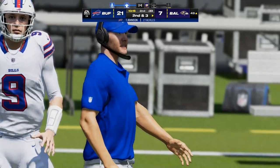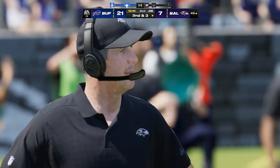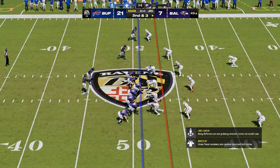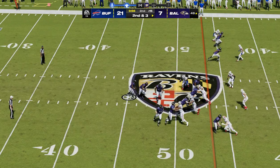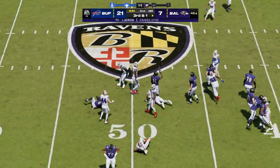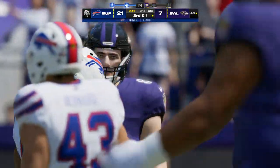Nothing fancy on first down, but a very consistent type of play. Hit that slant — a lot of people call it an extension of the running game. Because you hit a guy on the run like that, he often can go for big yardage. Sets him up nicely for second down, staying ahead of schedule. Now an option play on second down — stopped after a gain of one, still a yard to go on third down.